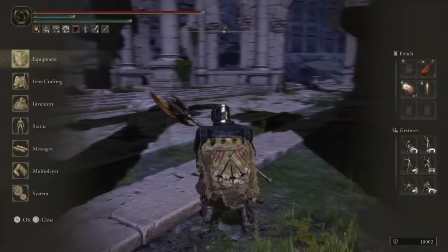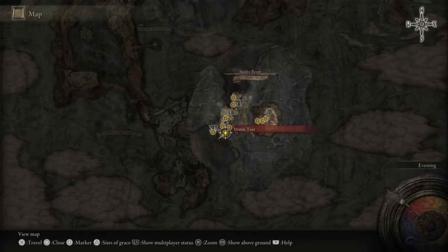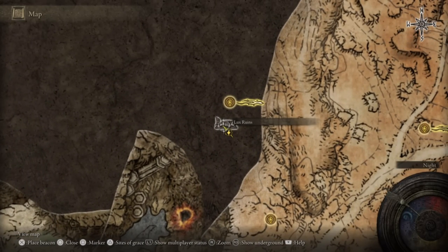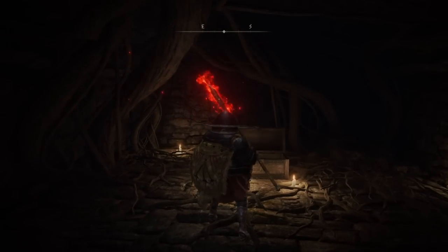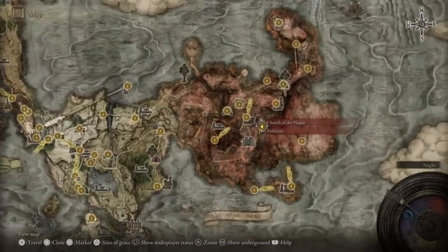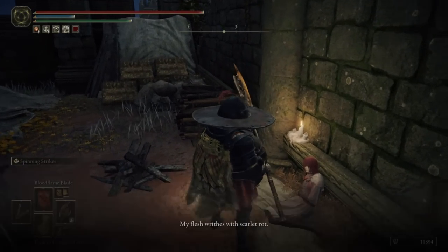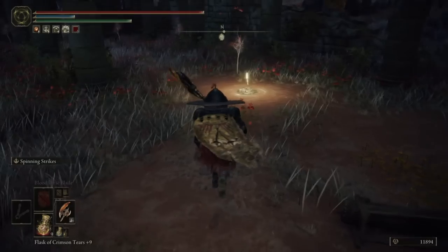For the Silver Tear Mask, you're going to have to defeat the Mimic Tear after defeating Radahn. You really can't miss this, so just keep following the quest until you get to this area. For the Ritual Sword Talisman, head to Altus Plateau and follow the path to Lux Ruins. After that, defeat the boss and open the chest behind it. For the Rotten Winged Sword Insignia or Millicent's Prosthesis, head to Millicent in Caelid and complete her questline. At the end of the questline you will have two options, and the option you choose will affect the talisman you get. I will link a really good quest guide in the video description.